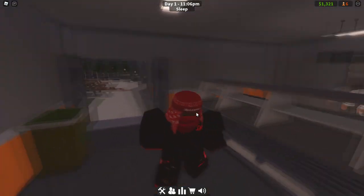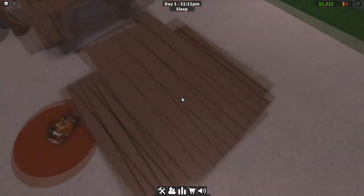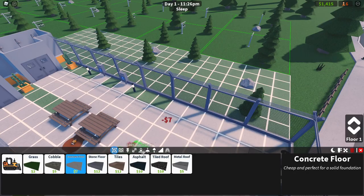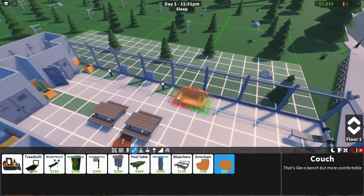A good statistic to know: one chef serves 15 prisoners and one buffet serves 12 prisoners. So with this buffet I can have up to 12 prisoners. The eating table seats four people, so with two tables I can seat eight prisoners. I'd recommend sofas instead of bleachers — sofas are way cheaper and do pretty much the same amount of seating.